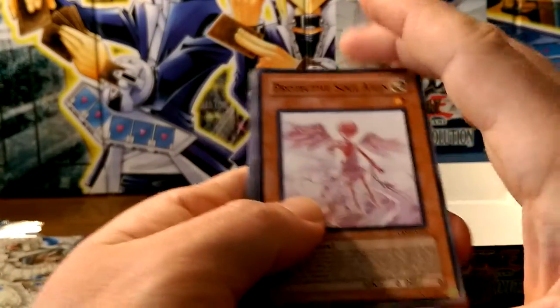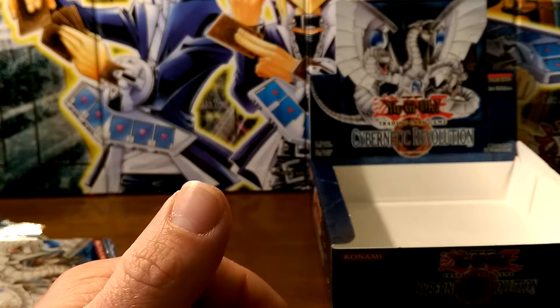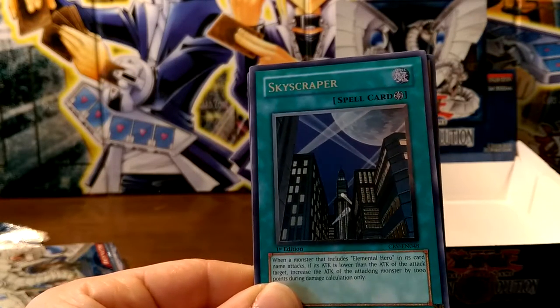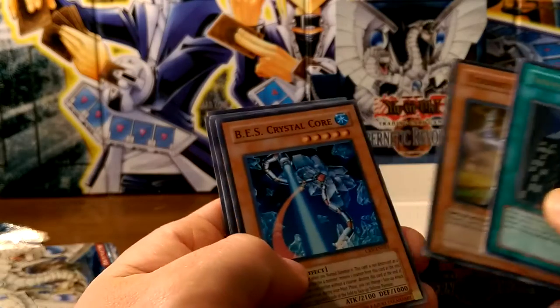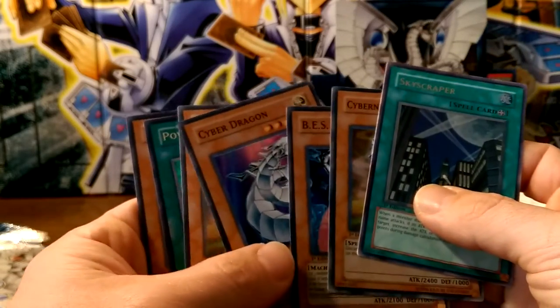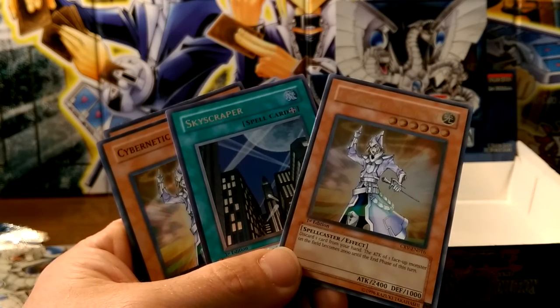Last pack — probably not going to buy any more boxes of this. So I didn't pull anything that great, but I didn't pull badly either. If you see some of my upcoming videos on Cybernetic Revolution, you'll see how bad my pulls were — I had eight boxes and deleted a few videos. Here's the recap: Skyscraper ultimate, super Magician super, Crystal Core super, Cyber Dragon, ultimate Cybernetic Magician, ultra rare Power Bond, and super rare UFO Roid. Two ultimates that I had not pulled yet — I'm glad for that. Catch you on my next video, thanks for watching!